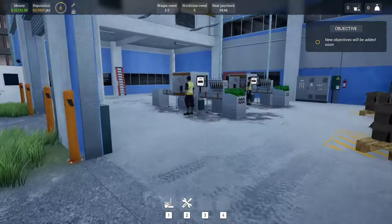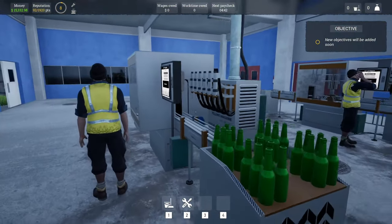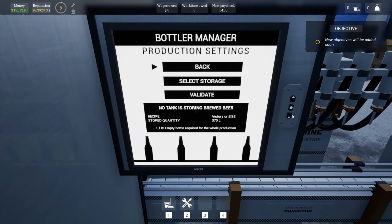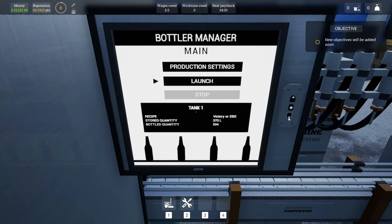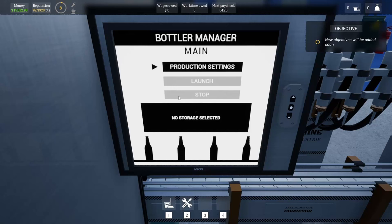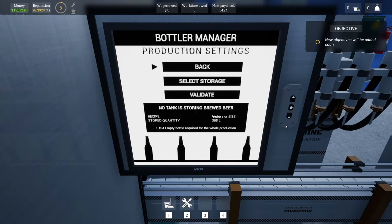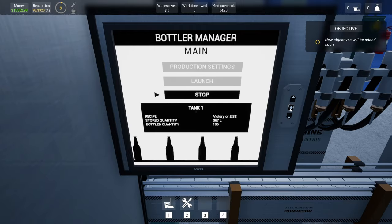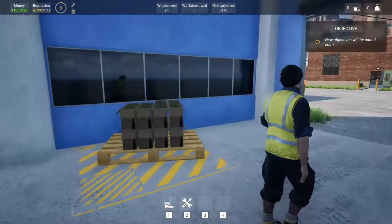Now I've got to get bottle production set up. I've got my workers here ready to go, and what we need to do is tell the machines to start producing bottles. You can see it requires about 1,110 bottles just to bottle up 370 liters of beer. I have to get both machines up and running to get the process going — this is going to require a lot of bottles and pallets.